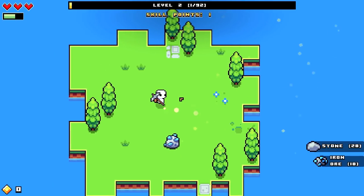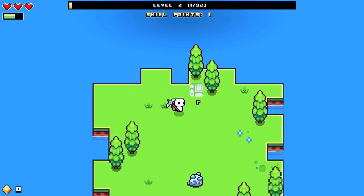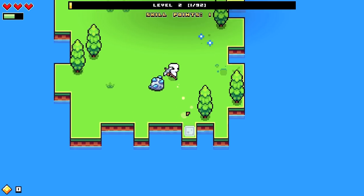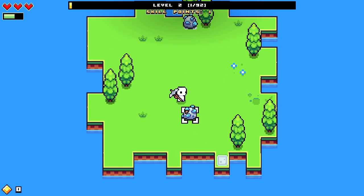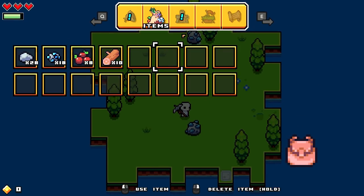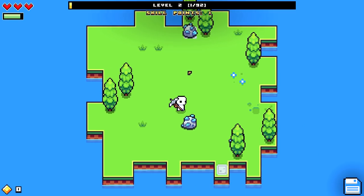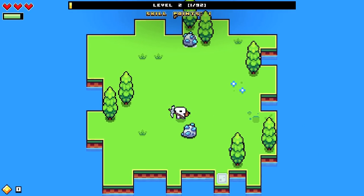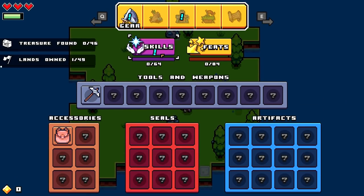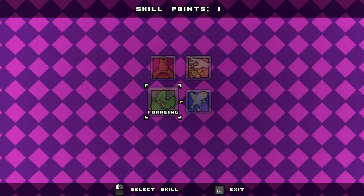Yes! We hit level two. I'm noticing these little white tiles on the floor right here — I don't know if we get a shovel and can dig this up or what, but those look pretty ominous. They look like they might have something to do with something. How do I spend my skill points? I have no idea what button it was — skill points: one.